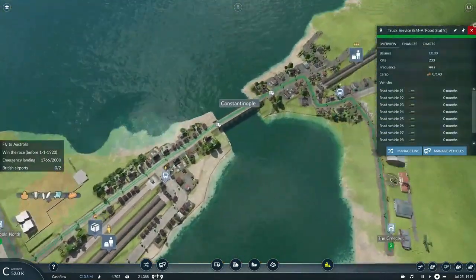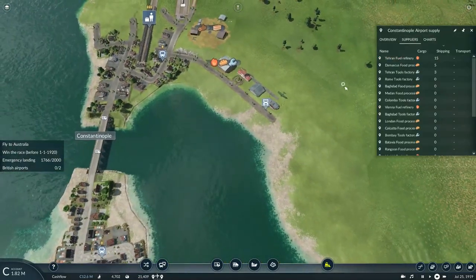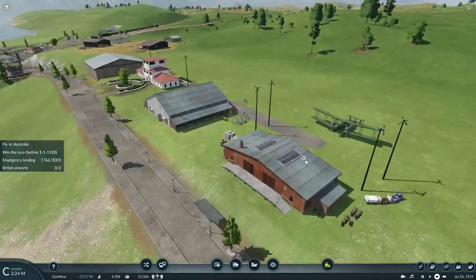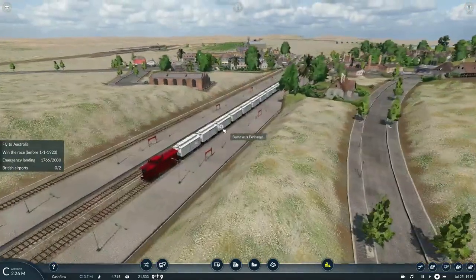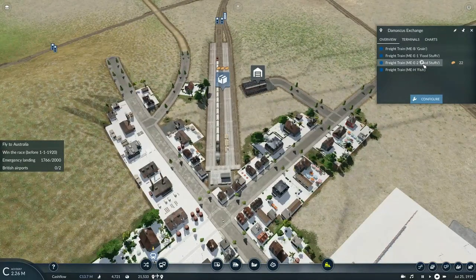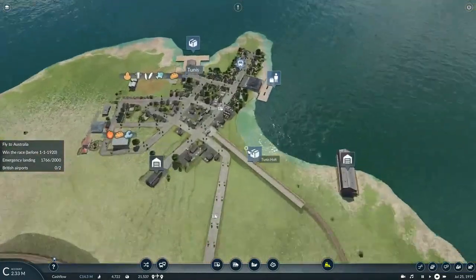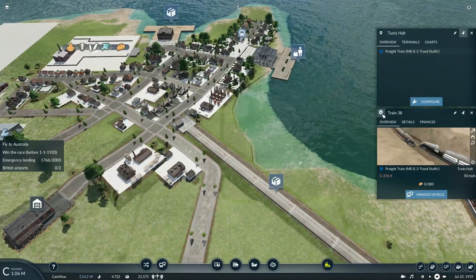I don't get it — how come food is not being loaded up right here? Seriously, I can deliver food here to this airfield. It's going to be a while before that plane can basically take off. Where is that food? Oh right, I forgot — I have a food train that's supposed to pick up the food from the harbor here.